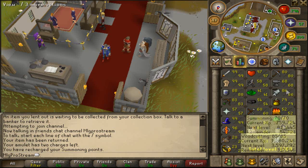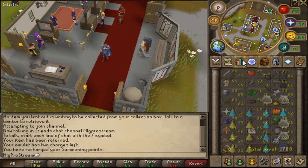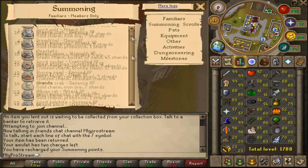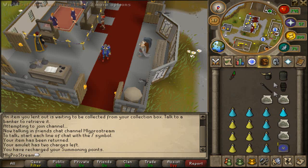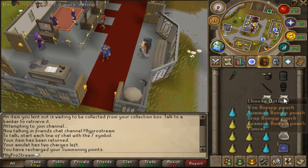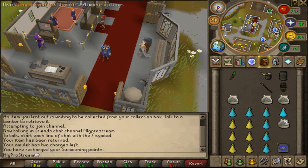I always take Bunyips if you can. You need a certain summoning level — I think it's like 68. So what I take is 6 attack potions and 6 strength potions, and I take 1 summoning potion so I can keep summoning Bunyips.